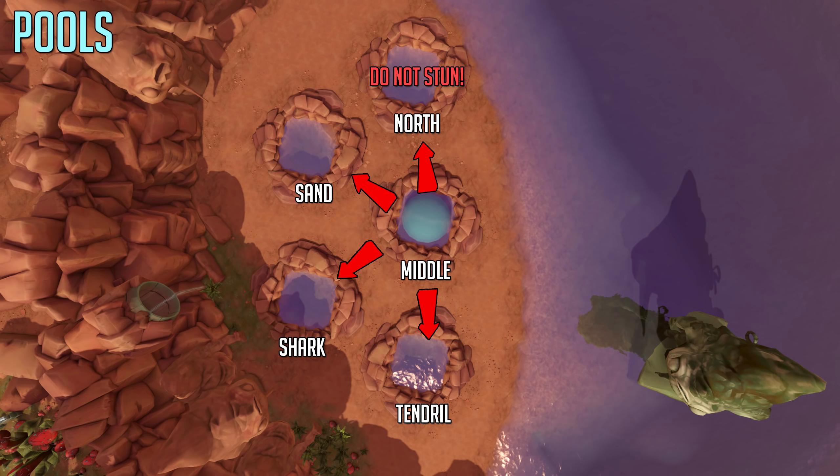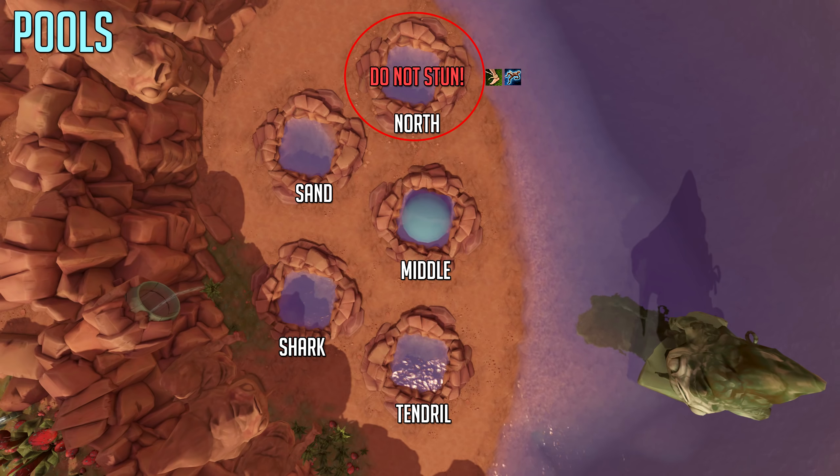In this case he jumped to the north pool — first going to middle, then tendril, then shark, then sand. The north pool is the most dangerous for new players because you do not want to be using your stuns. Remove stuns from your revolution bar at all times during Yakimaru, because if you accidentally stun, you not only mess up the stun role but can also end up killing teammates, especially with abilities like Asphyxiate.